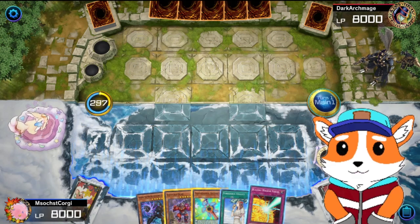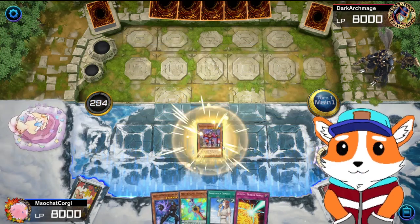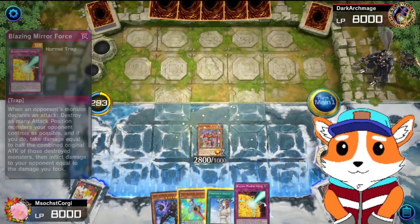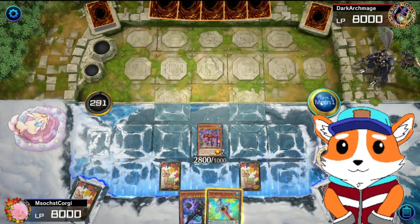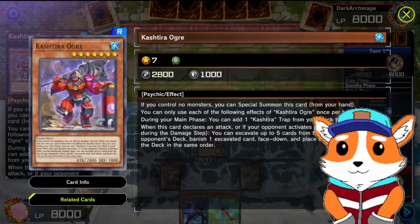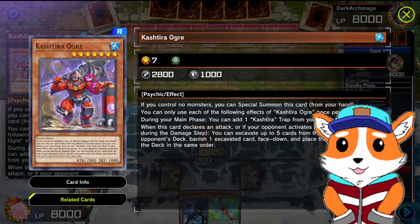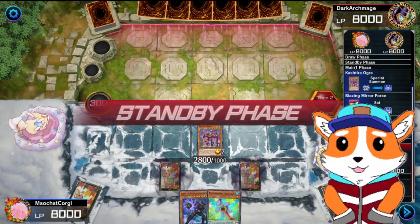Alright, so starting off we've got a good hand. We're gonna lead with Keshtura Ogre. That's a strong start — set two and pass. Now this is a good card. From watching Simo, this is a very good card. It's a staple. Like any Keshtura card.